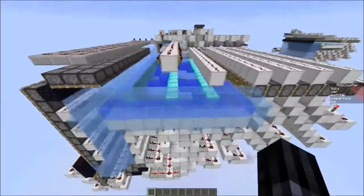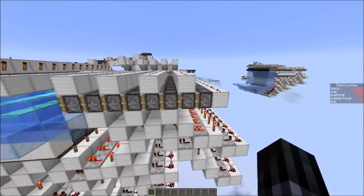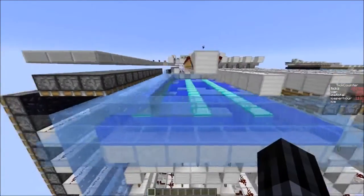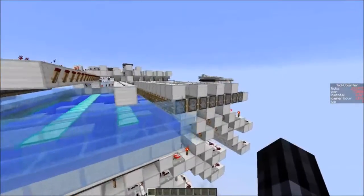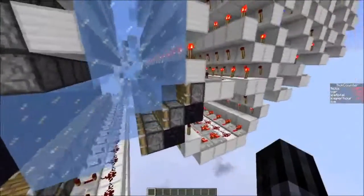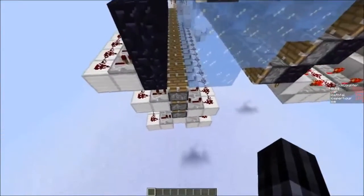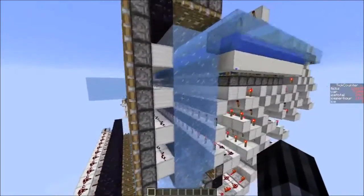I transport the ice via an octuple piston extender array into the storage area at the end. The octuple piston extender array pushes the ice into this area, then it gets pushed down, then it gets further pushed along and upwards with this triple piston extender and into the main storage area.